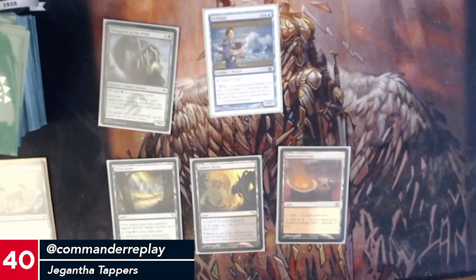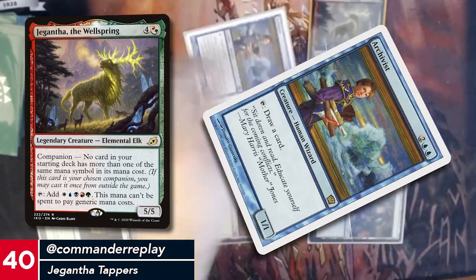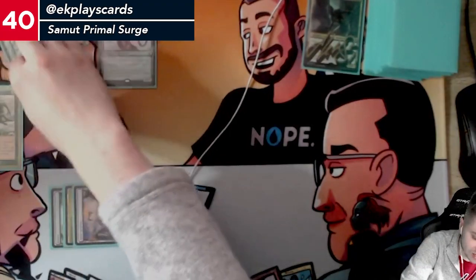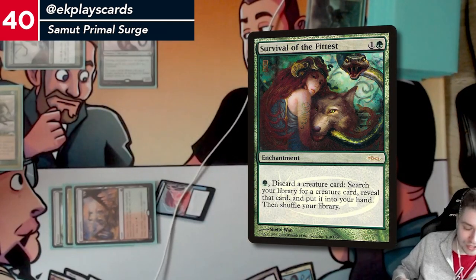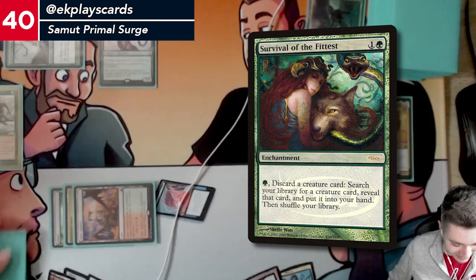Let's play a Forest, and then I'll just cast my commander. I will draw a card and then pass the turn. On your end step, I will tap the elves to activate Survival. PJ, I hope we're still friends after I do this — I'm going to pitch an Irelia the Warleader.